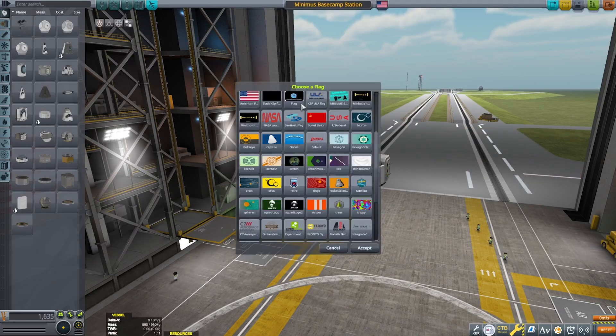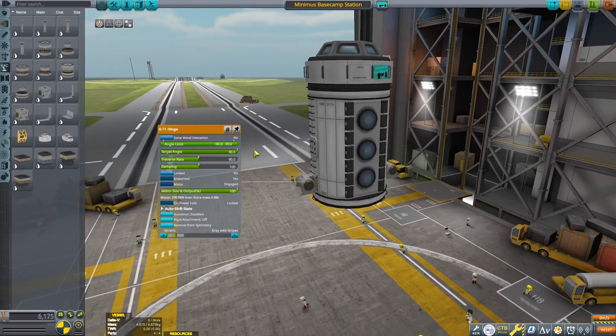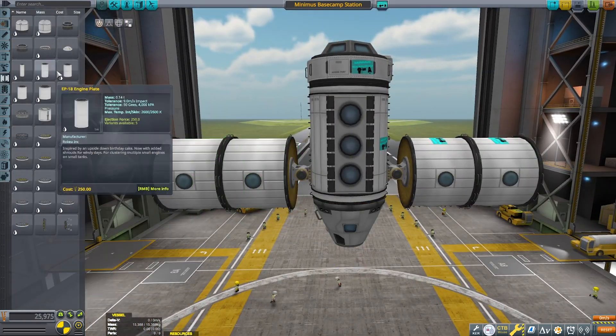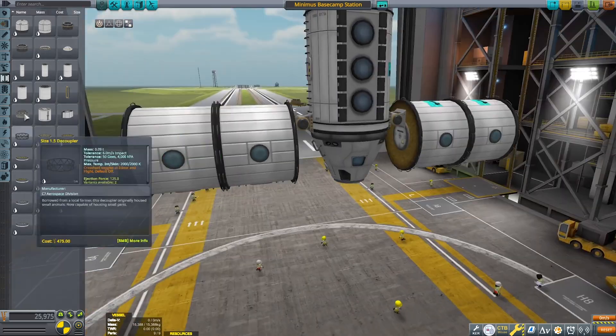Hello everyone and welcome back to a Kerbal Space Program video. It's been a while, hasn't it? I decided to create a new mini-series called Minmus Base Camp, where we will be attempting to colonize Minmus, the easiest celestial body to get to in Kerbal Space Program.